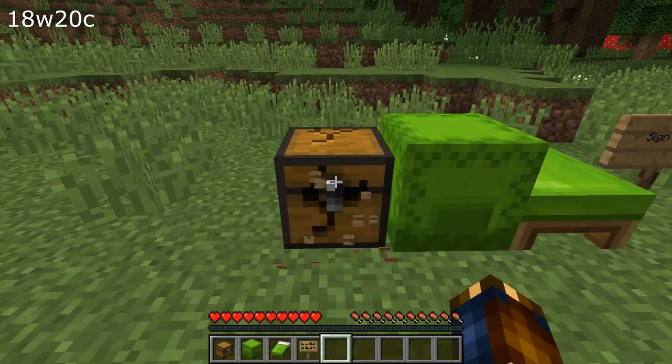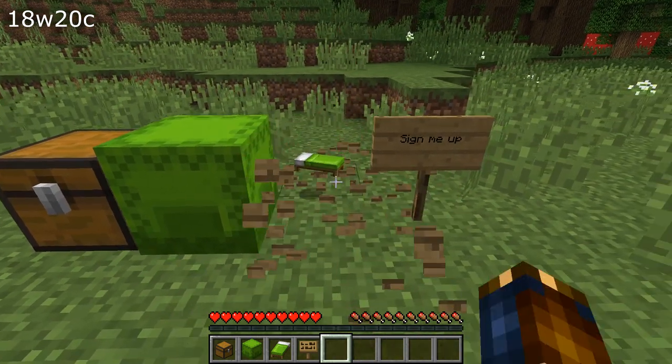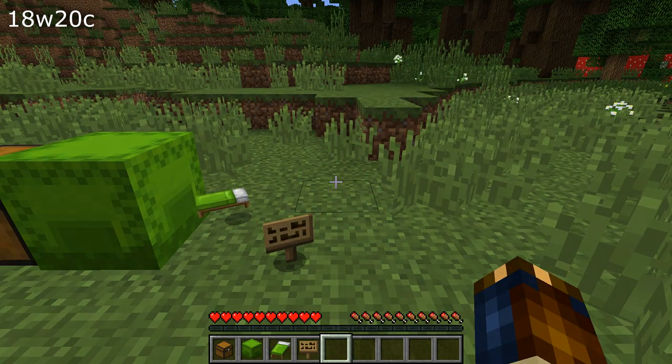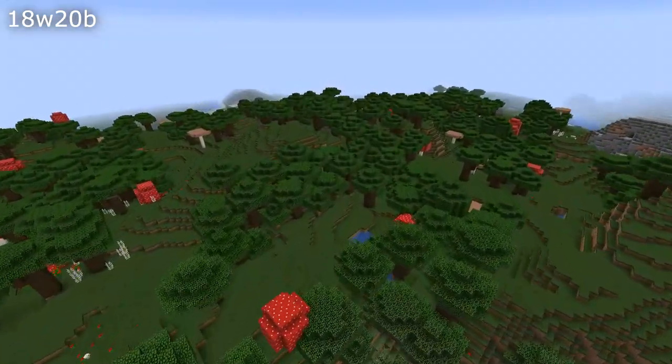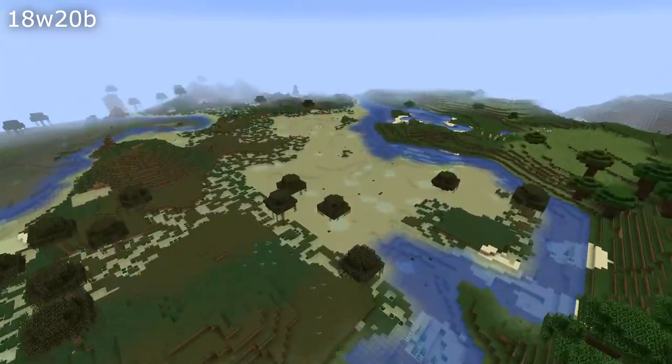Some generation bugs have been fixed. End cities didn't generate at all in positive coordinates. Some blocks like chests in ocean ruins would generate as if they weren't waterlogged — that's also fixed. Trees and villages would generate inside of the ground or not at all, and that's also fixed in this version.